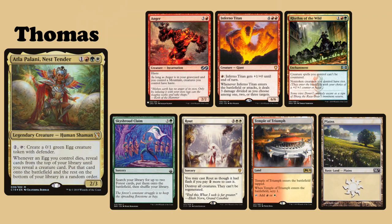Thomas is playing his Atla Palani, Nest Tender deck. He keeps an opening hand of Anger, Inferno Titan, Rhythm of the Wild, Sky Shroud Claim, Rout, Temple of Triumph, and a Plains.